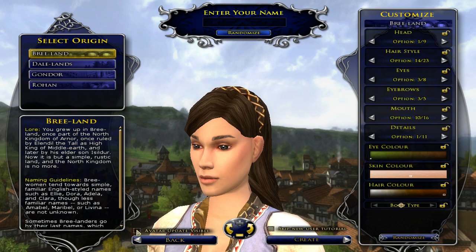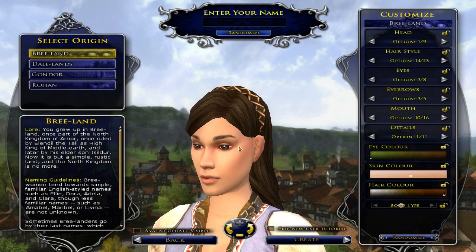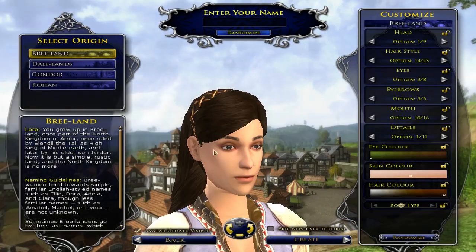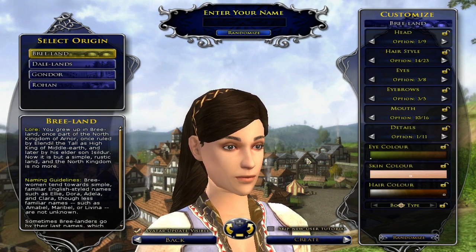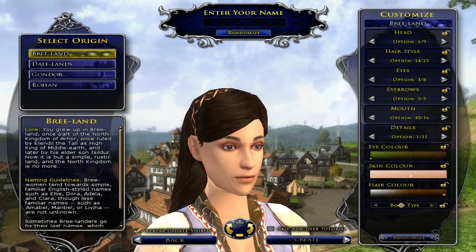Look at the difference here — this is the old one, that's the new one. It is night and day, especially with the eyes. I don't know what is going on with the eyes on the old one, but it looks so much better. So this is the new character models. Let me know in the comments what you think. I'm kind of mixed right now — I feel like there is more work that needs to be done, but I can see what they're going for and it is on the right path. They still have a lot more work to do to really make this worthwhile for the majority of players.